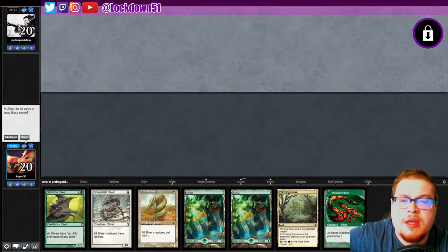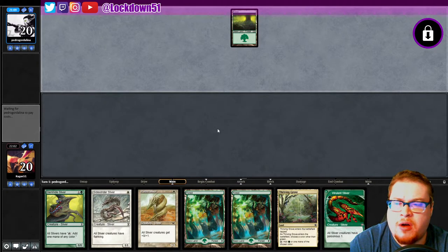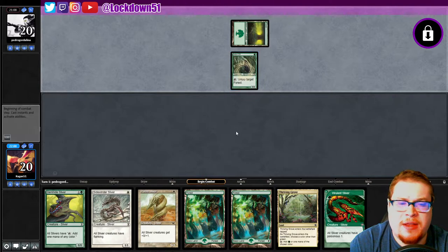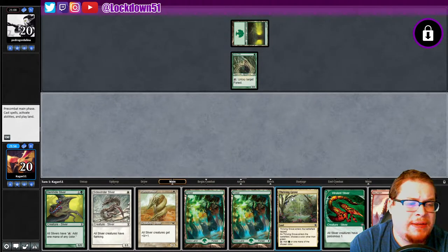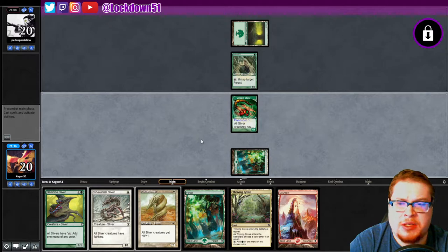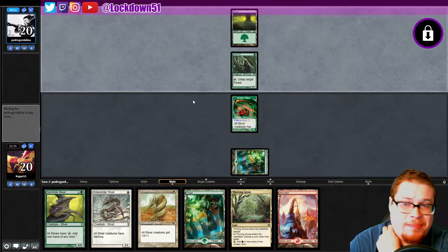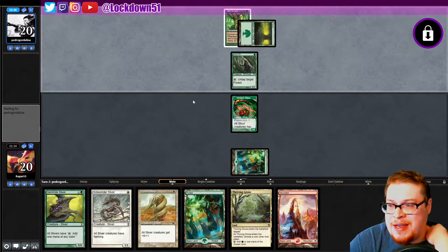Are they mulliganing? They're keeping. We're keeping too, same situation, and we are on the draw. I don't really like it — they've got that three-mana setup again. Draw a mountain. Something makes me want to just try Forest, Viverlind, get a creature out and attempt to get a Gemhide out ASAP. The Thriving Grove is gonna hurt us more than help us right now. We just need to play out Gemhide as fast as possible and get another creature out next turn. Expect the land kill here — it's three mana.